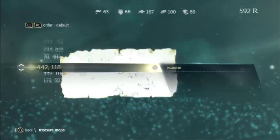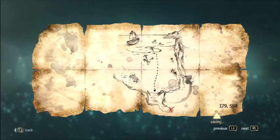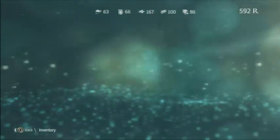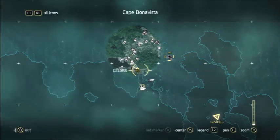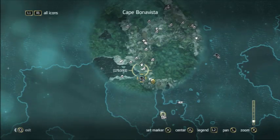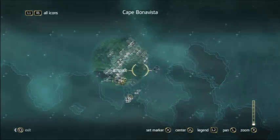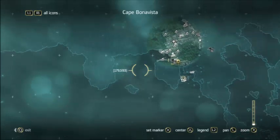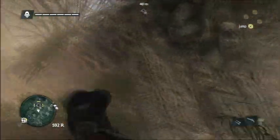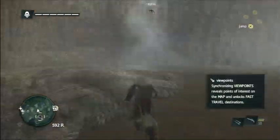Let's look at the treasure map real quick again and make sure what we're looking for. It's off the coast, there's a whole bunch of water, and then there's land. There should be a boat as well — that's all we know. Let's look at our map and see if there's anything similar. It could be around here. You guys see a whole bunch of chests around here — I'm gonna hit them all up but I want to find the treasure first.